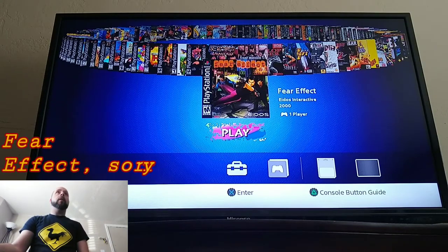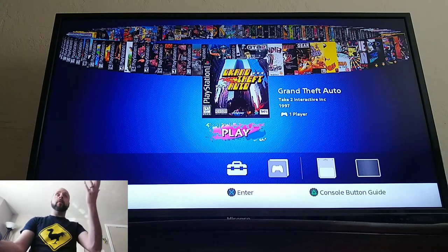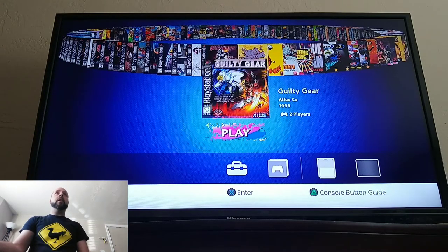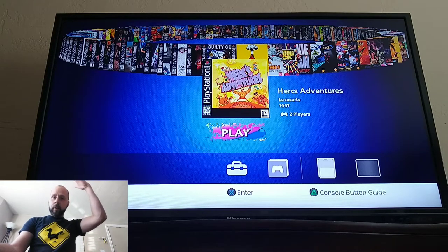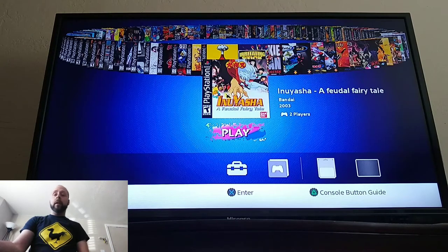Fear Factor — another fun one. Front Mission 3, Gallop Racer, Ghost in the Shell, Grand Theft Auto — another copy — but they have Grand Theft Auto 2 on this one, which is cool. They've also got Grandia here, which is really amazing, I really enjoy Grandia. They've got Grid Runner, Guilty Gear, Hurwitz Adventure — another hidden gem, very fun. It's almost like those games — is it Zombies Ate My Neighbors? The one with the kid with the long blonde hair and the glasses and the chick. Incredible Crisis — never heard of it. Inuyasha — another fun game to play.